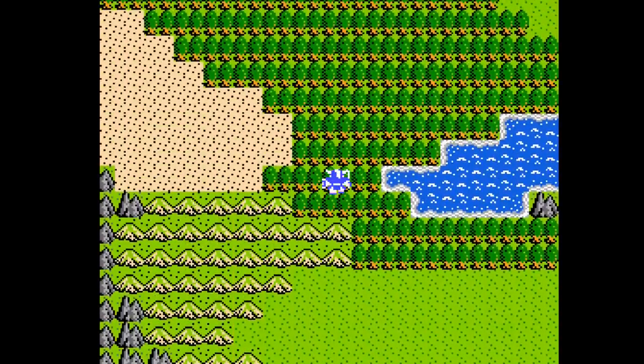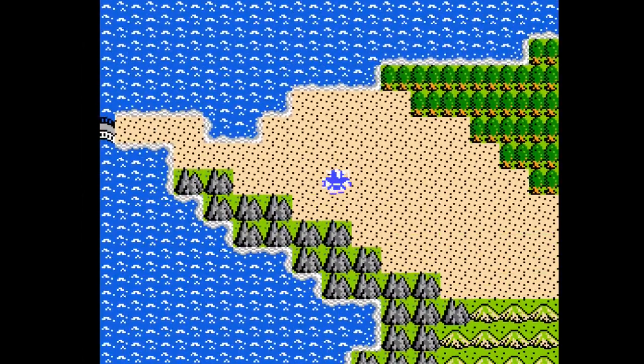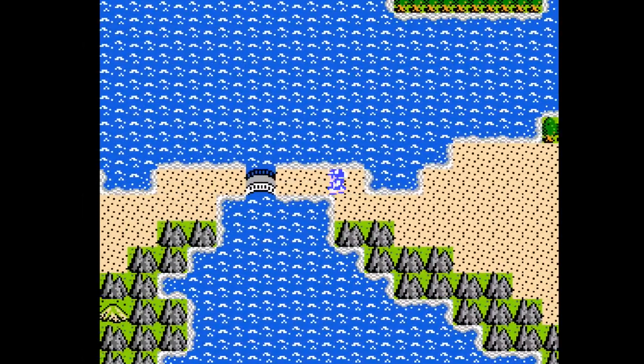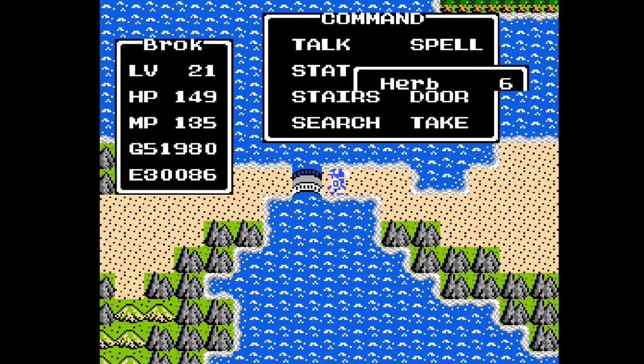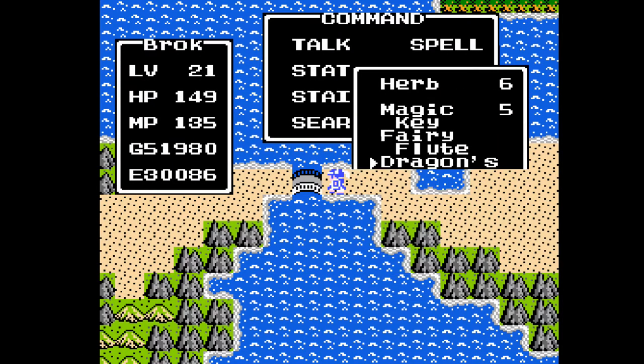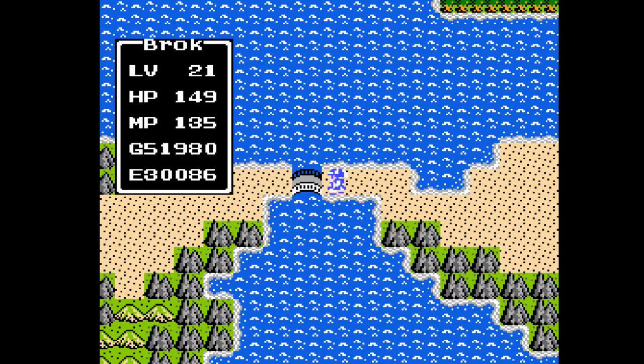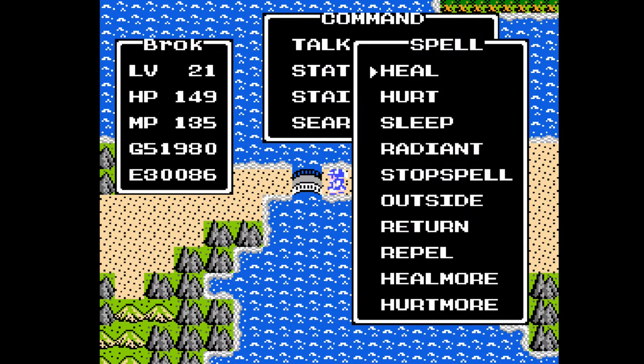Before I went into Ramallar, I did use a repel, and I have got one fairy water. I should also point out that our stats have changed rather dramatically. We also gained a new spell — Hurtmore. We got that at level 19.